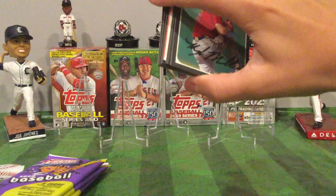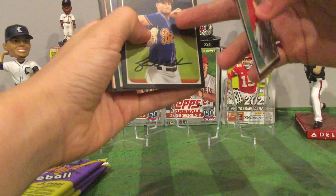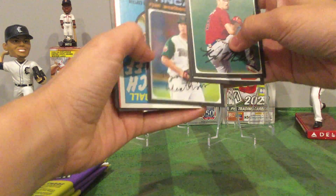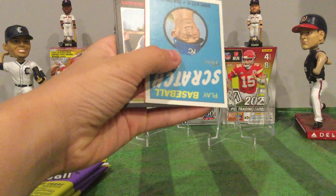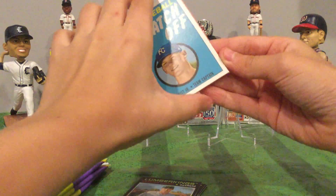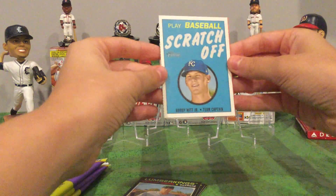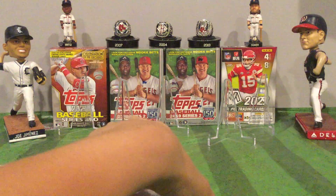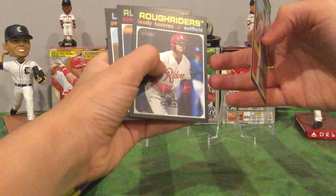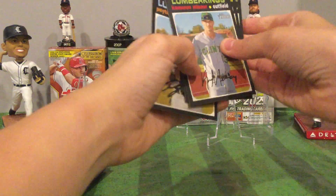Got a few cards here. Shane — he made his MLB debut in the postseason, first pitcher to do that. Oh, I thought that orange thing looked like two cards, but it's a Bobby Witt Jr. Cameron Misner, Leo Taveras, Tristan McKenzie, and Peyton Burdick.